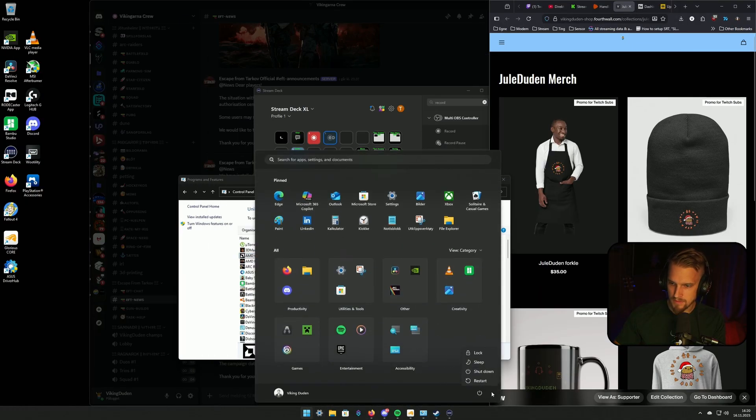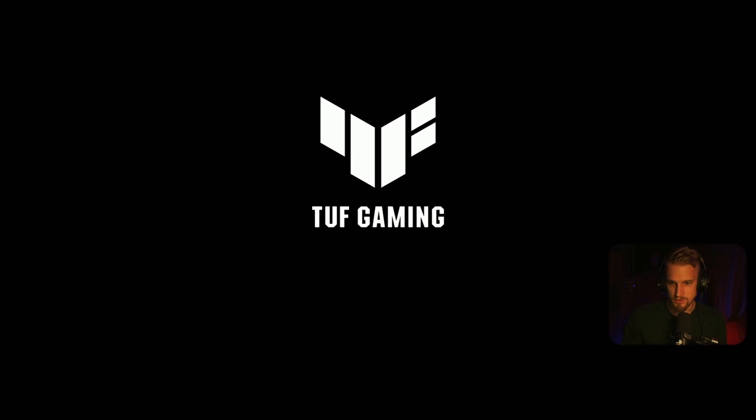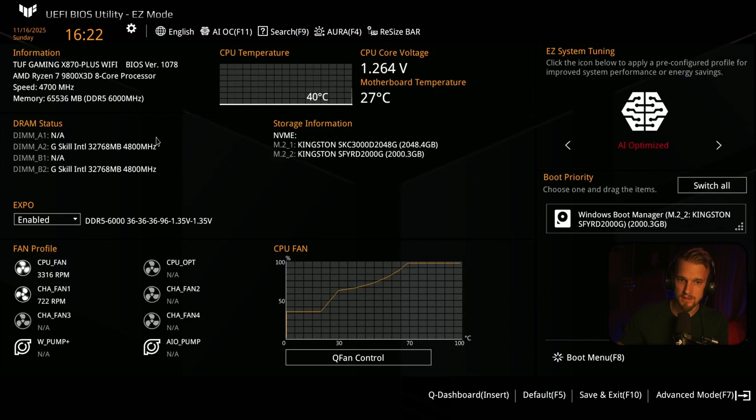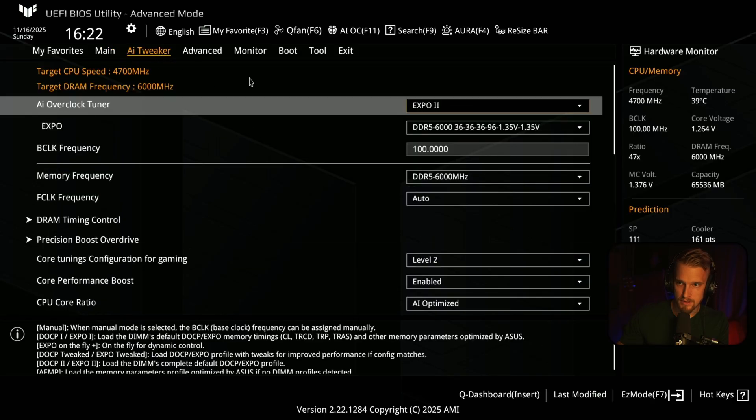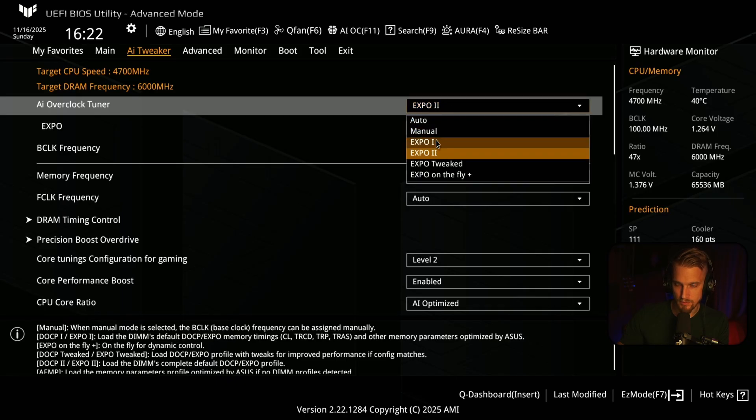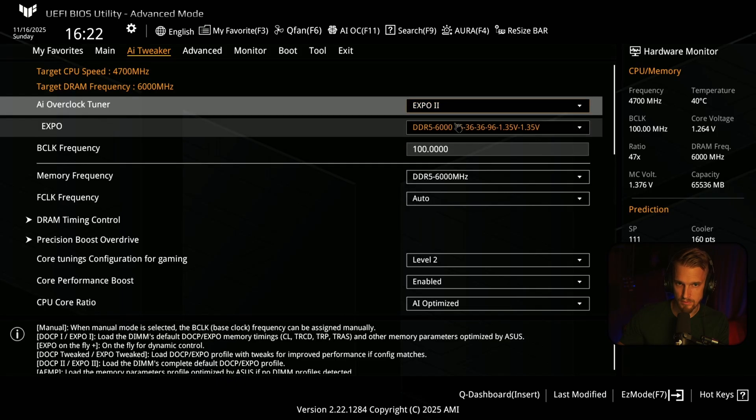Then we boot the PC into BIOS and do some changes in there as well. When your PC is starting up, you just spam Delete — I didn't do it, so we have to restart. This is my BIOS. I go into Advanced Mode, into AI Tweaker. Very important to put the RAM profiles into the right one — for me it is EXPO number 2, that works the best.